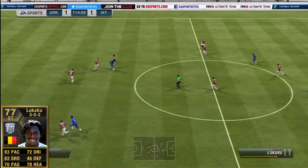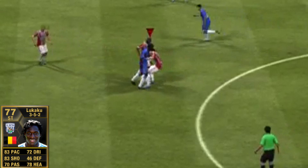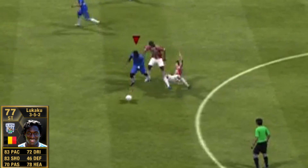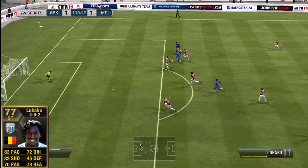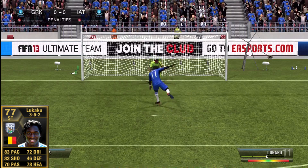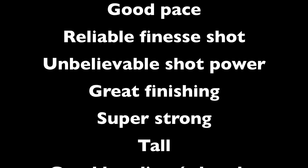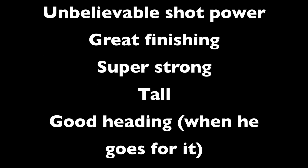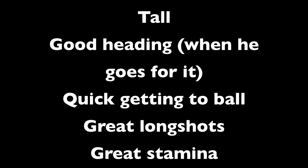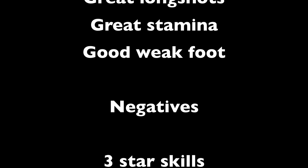His right foot doesn't have as much shot power, which is expected even with a 4-star weak foot. And look at this — he's so strong, he just deflects David Luiz off of him. Even though my controller ran out of battery, David Luiz just flops. He has a lot of value but I do expect his price to drop at least a little bit, because an important trend lately since all the Team of the Season squads are done is that regular players and informs are starting to go down between seasons.